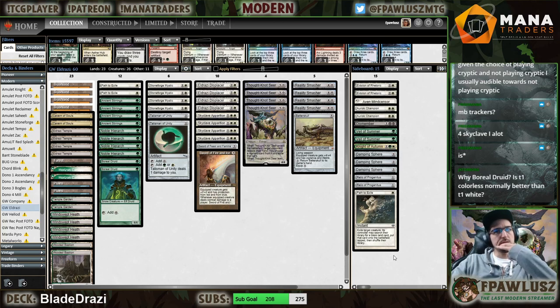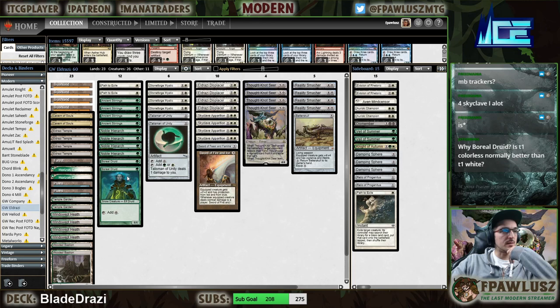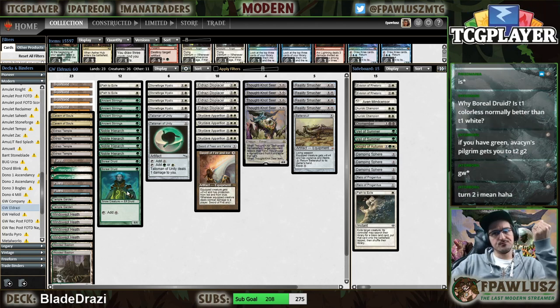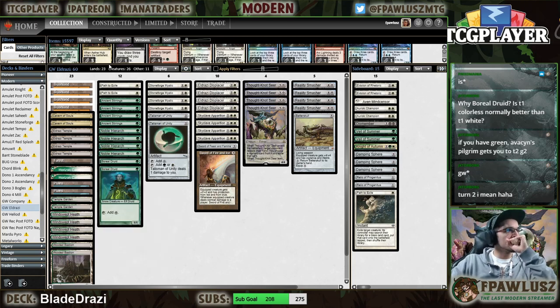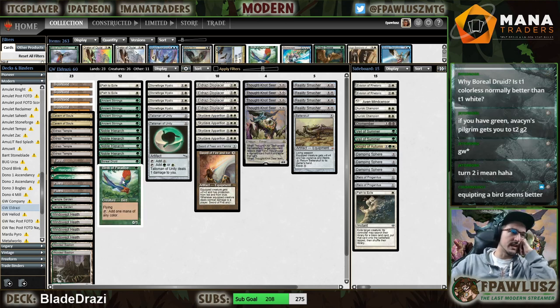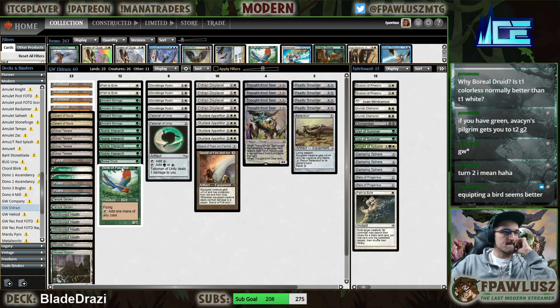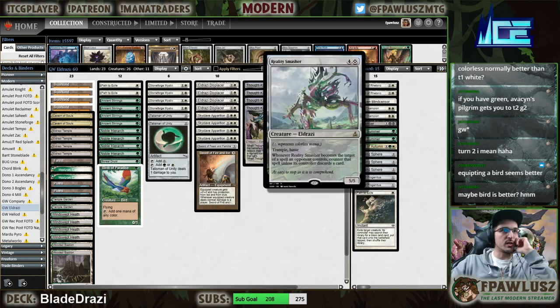Why Boreal Druid — turn one colorless is normally better than turn one white? Well it's turn two, not turn one. We can't really play this on turn one. It could be a Bird of Paradise too — birds do wear swords very nicely. Colorless mana is important for us: it's for Thought-Knot Seer, Displacer, and Smasher.